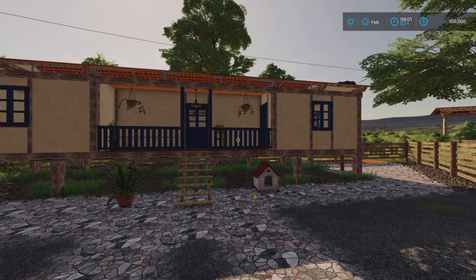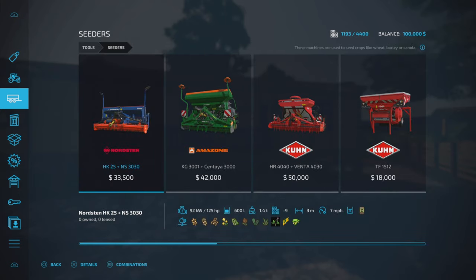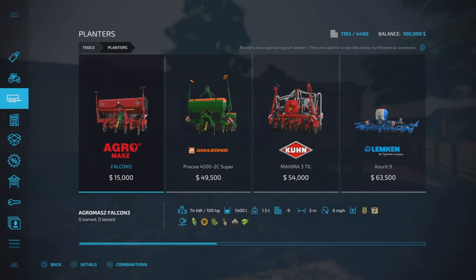There are some extra crop types: we have rice, carioca beans, and alfalfa. Rice, beans, and alfalfa can all be planted using seeders — if we go to our seeders you'll see they're added on at the end: alfalfa, rice, and carioca beans. Seeders will do all three of them, but planters will just do the beans.